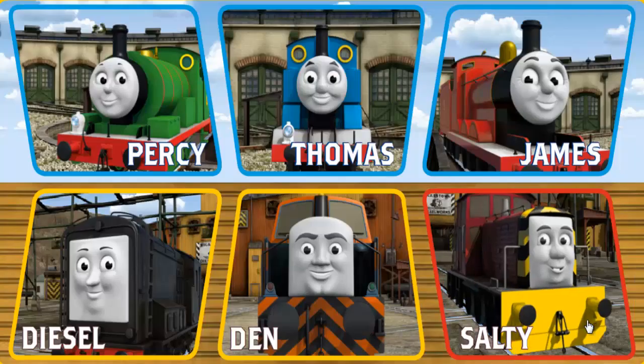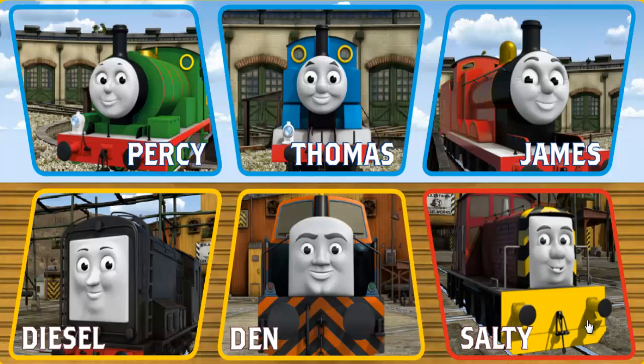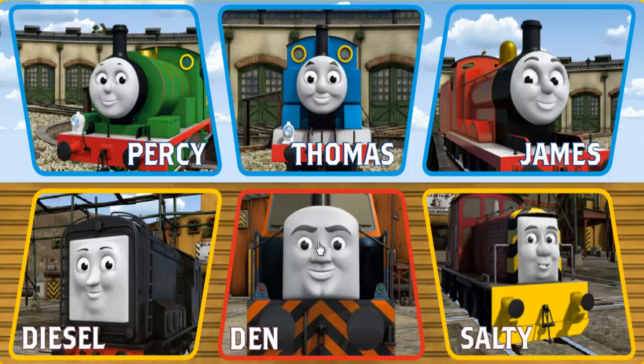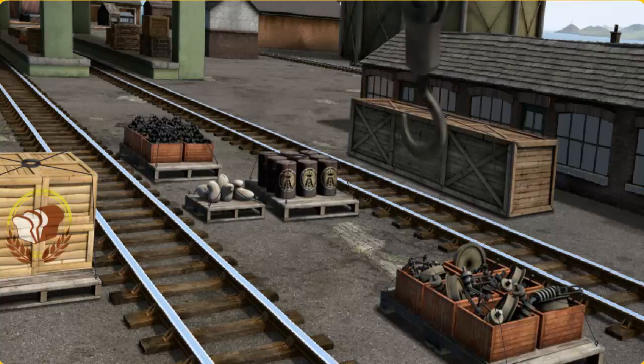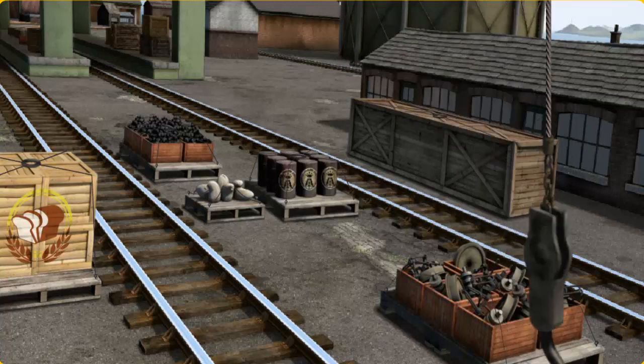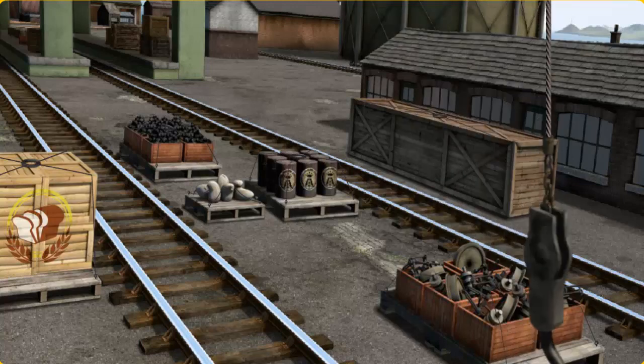Play again. It's a busy day at Brendam Docks. Thomas and his friends have many deliveries to make. Choose who will make the next delivery. James must deliver the crates of bread to Knappford Station. Show Cranky where the crates of bread are. There you go.